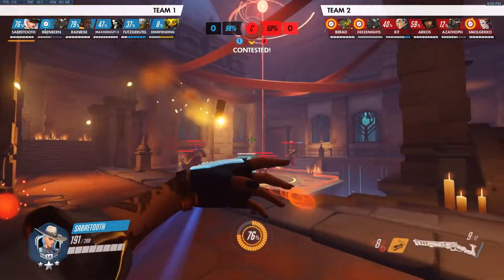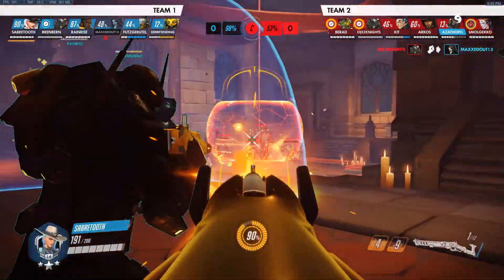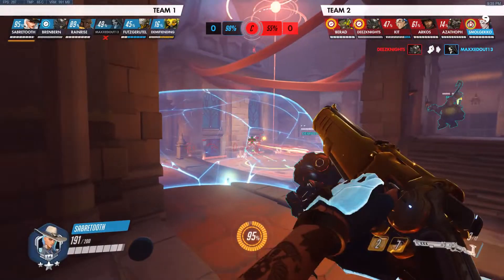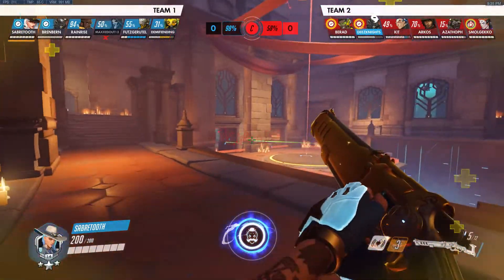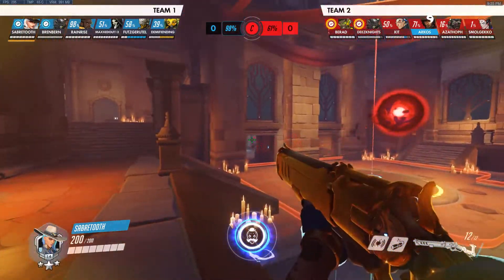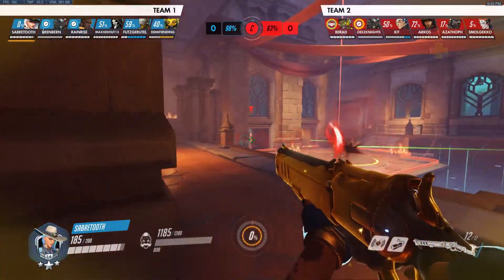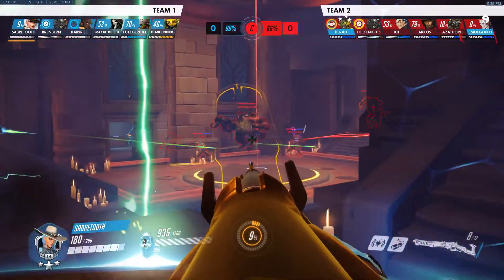Beautiful. Good. Shoot the squishy targets. Build Bob. Wait for your tanks to go in — you might need to have Bob just to engage. Yeah. Beautiful Bob. Pushing them onto point. Forcing out beat.